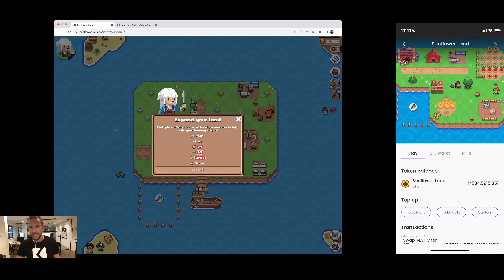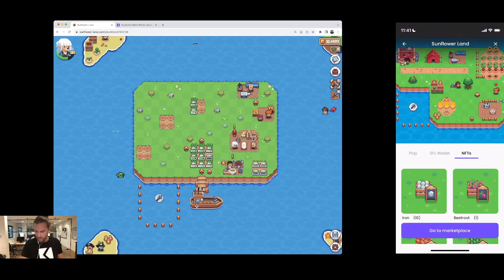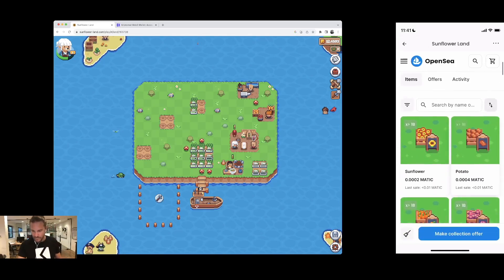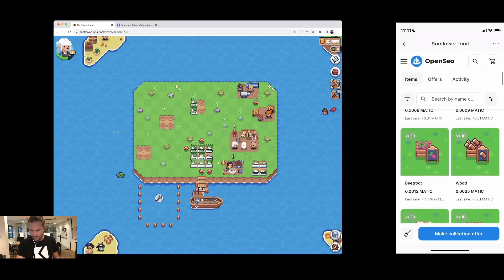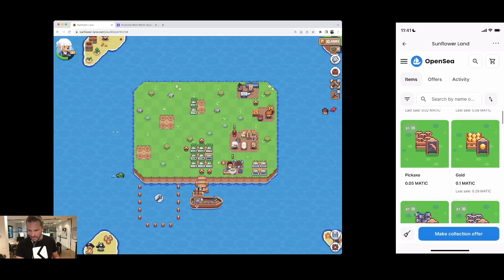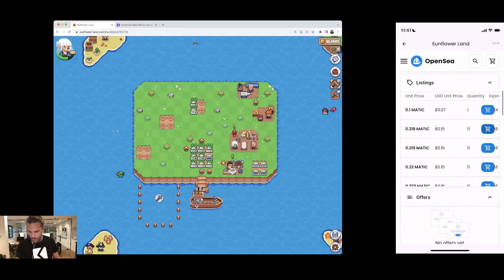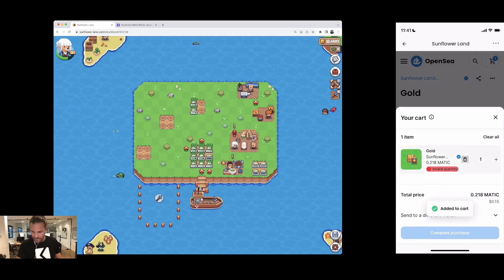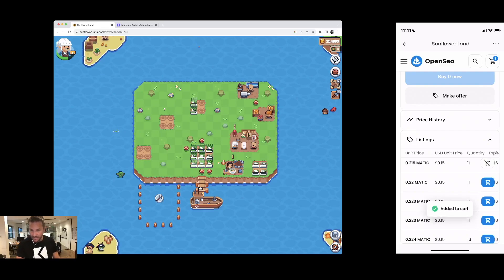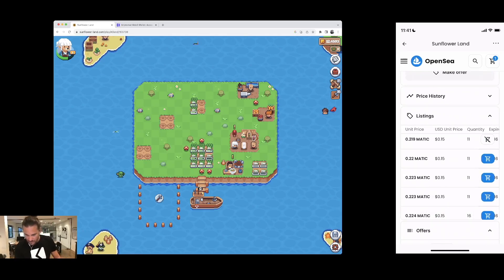Straight from the app I can press Go to Marketplace. On this marketplace I can find some gold. I found some gold — it's pretty expensive though. Let me add it to my cart. Sometimes adding to cart on OpenSea doesn't always work, or I get an invalid quantity message and I'm not sure why.